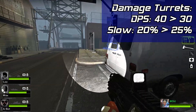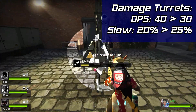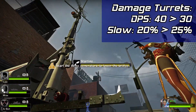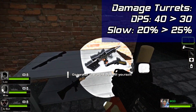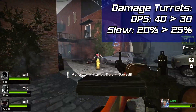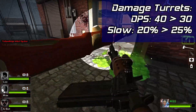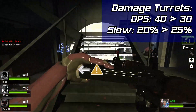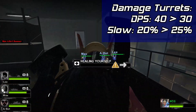Now onto the turrets, starting with damage turrets since not a lot is changing. Lowering the DPS but increasing the slow will slightly shift turret power from killing enemies into creating opportunities for your team to kill enemies with the increased slow. I opted for lowering the turret count to 2 to compensate for the new healing turrets, and to double down on reducing the frustration some folks get when facing Symmetra.